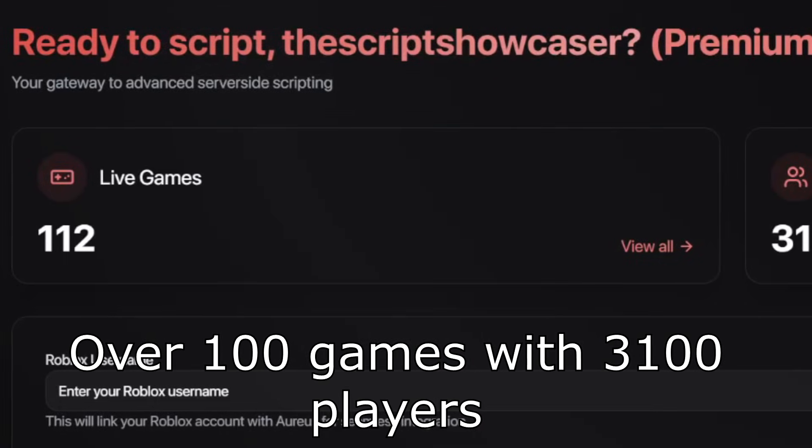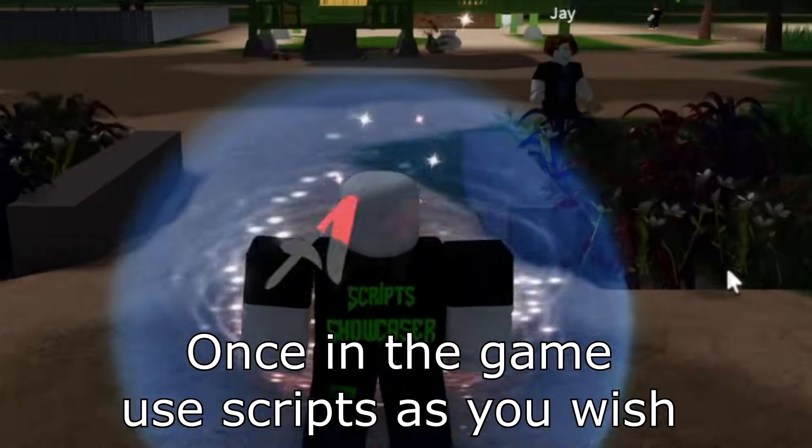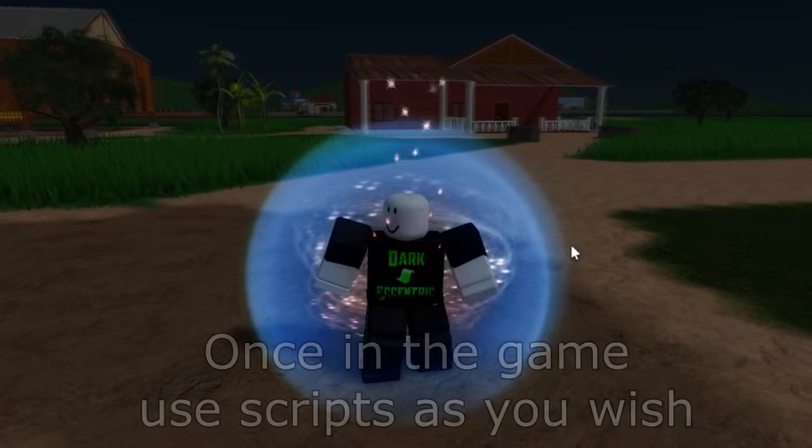Currently there are over 100 games with 3,100 players to use scripts in. You simply go to the games, select the one you want, join, and use scripts as you wish. Whenever you enter the game you will see the server-side logo on your screen — that means you're all set.